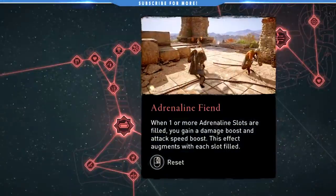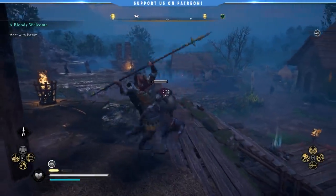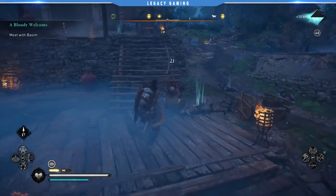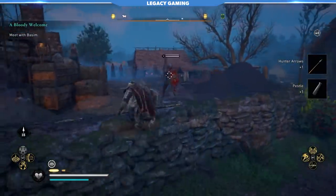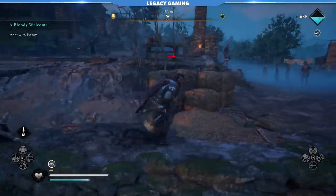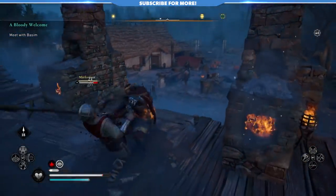A straight-up passive damage boost, Adrenaline Fiend is a must-grab for anyone exploring the Bear Tree. This skill gives you a blanket damage boost depending on the number of filled Adrenaline Bars you have. This means it's essential to unlock all of the other Adrenaline Bars across the Raven and Wolf Trees to maximize the effects. That's not a challenging feat considering that by the mid-game you'll have around 200 points to spend, but remember you have to have these bars filled for the effect to take hold. If you rely on a combination of basic attacks, ranged attacks, and abilities, it'll pay off big during a fight.